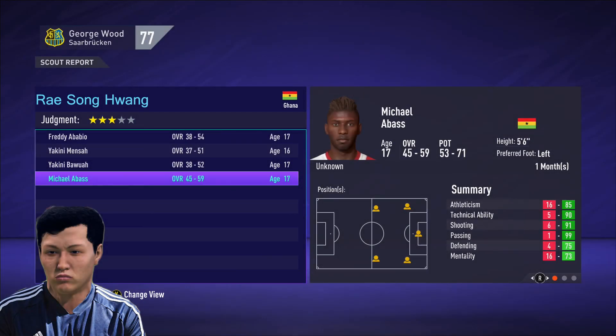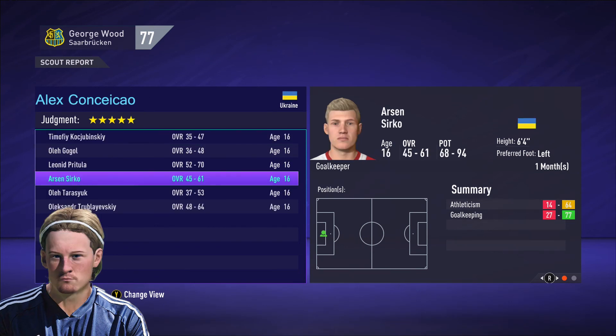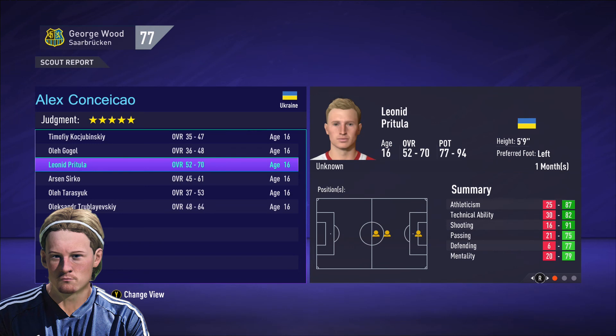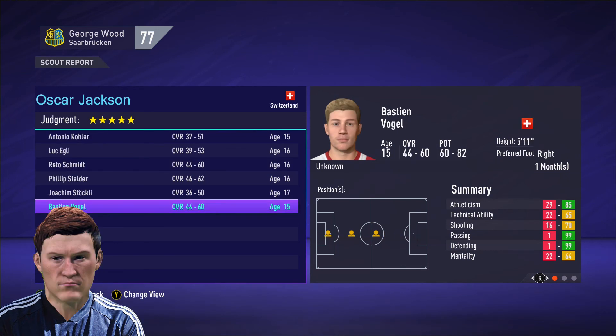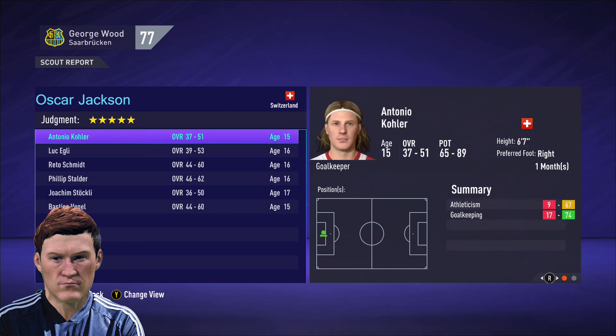We are looking at our first scouting report in Ghana — Ahmed brought back. We'll hold for another month. First scouting look in Ukraine — we have Arsene Serko coming in, a 6-foot-4 goalkeeper who looks to be a good height. Pratula will come in as well: 52-70 overall, 77-9 potential — looks like he could be a decent player. And in Switzerland, we haven't brought back anyone yet, so we'll hold for another month.